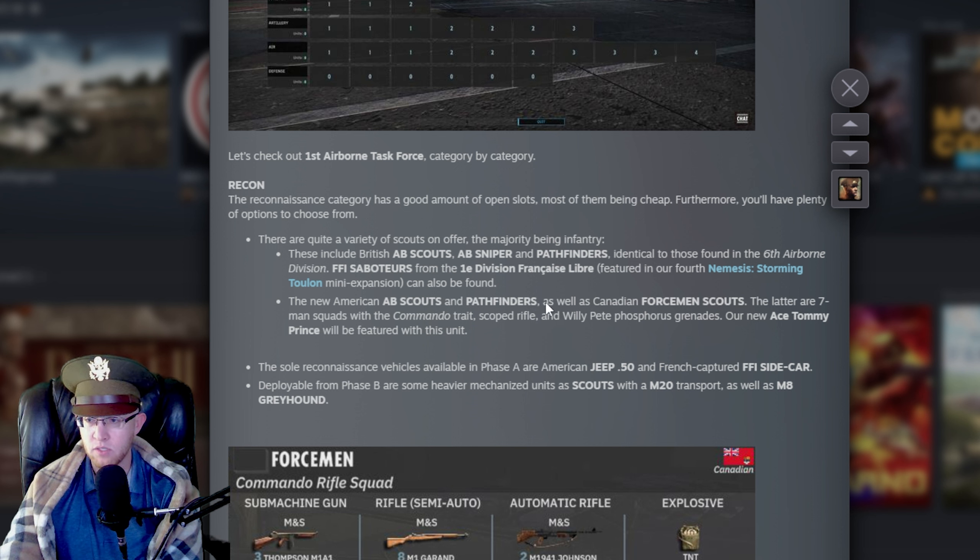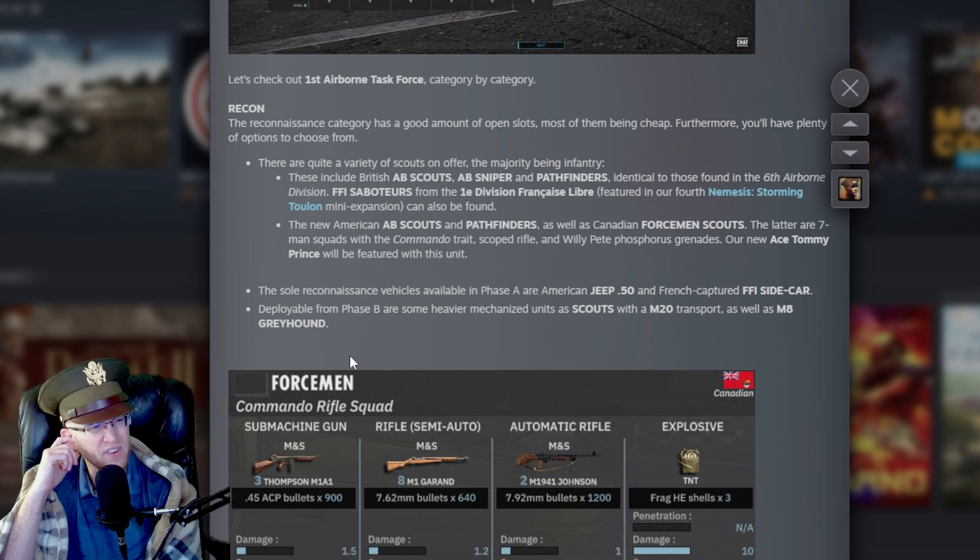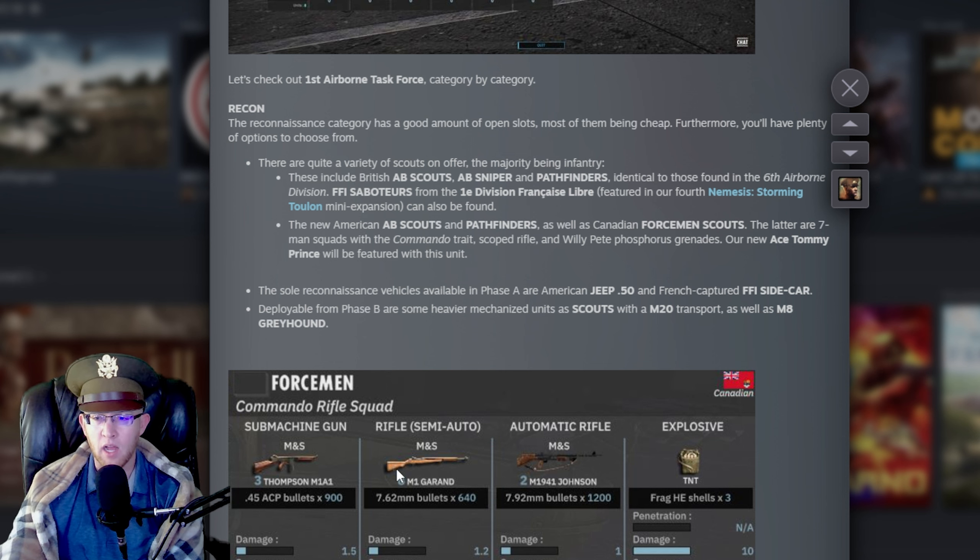New American AB Scouts and Pathfinders, as well as the Canadian Forcemen Scouts. The latter are seven-man squads with commando traits, scoped rifle, and white phosphorus grenade — that's a good unit. Seven-man sniper teams are really strong. Sole reconnaissance vehicles are jeeps and sidecars, so you won't really be using those. Deployable from Phase B are some heavier mechanized units, such as Scouts with M20 Transports and the M8 Greyhound. Greyhound's not very exciting in B Phase — more of an A Phase rush unit.